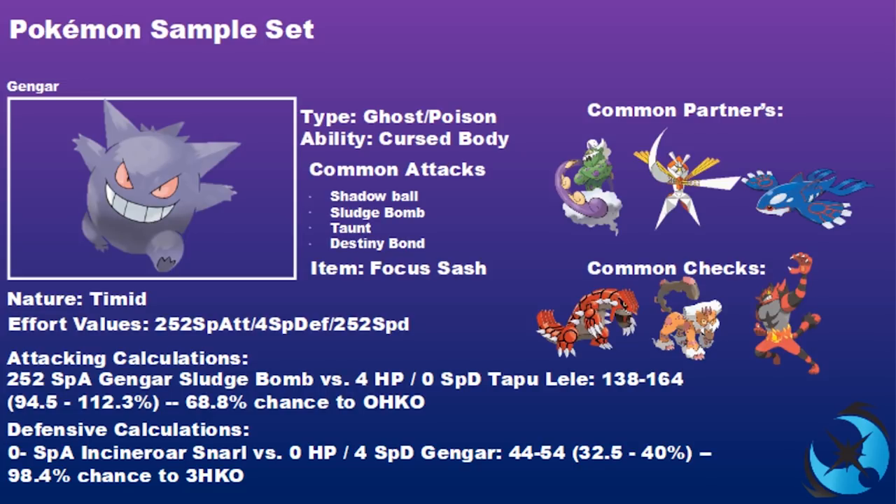Common moves on the Focus Sash set are Shadow Ball, Sludge Bomb, Taunt, and Destiny Bond. Destiny Bond works really well with Focus Sash — you can attack or Taunt, then next turn, as long as you're outspeeding the opponent, you Destiny Bond and take a Pokemon down with you at one HP. A 252 Special Attack Gengar's Sludge Bomb versus a 4 HP, no Special Defense Tapu Lele has a 68% chance to one-hit KO.